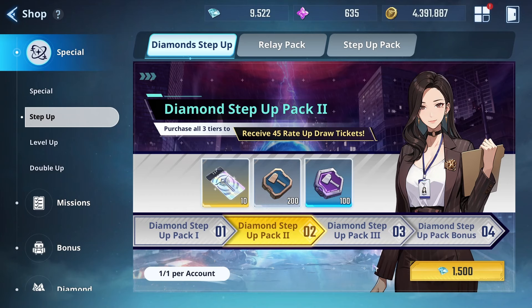The second pack costs 1500 diamonds and you're going to get 10 of the rate-up draws. You're also going to get 200 of the artifact enhancement ones and 100 of the artifact enhancement twos.